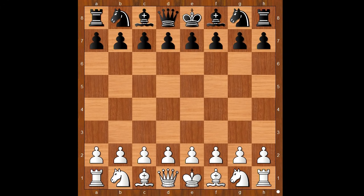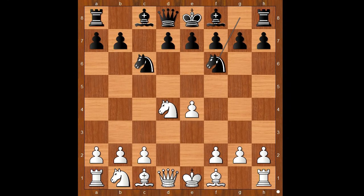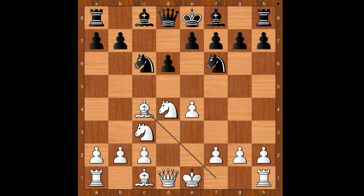Aijala had white pieces and he started with E4. Lepamaki played C5, the Sicilian Defense. Knight to F3, Knight to C6, D4, C takes on D4, Knight takes on D4, Knight to F6, Knight to C3, D6, Bishop to C4 — the Fischer-Sozin Attack.